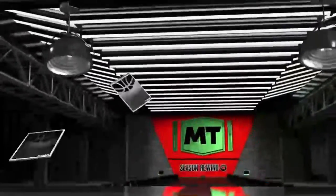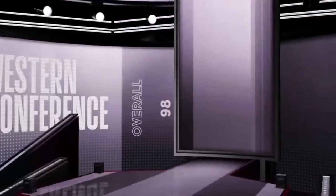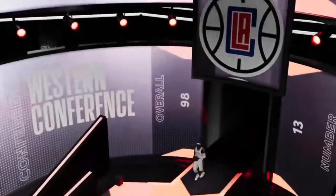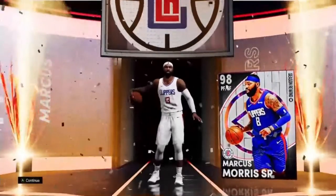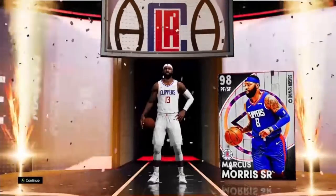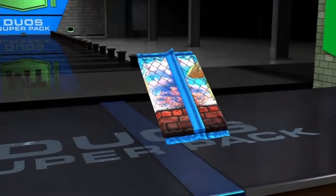Finally we get a Galaxy Opal — I also get Vucevic! Our first opal of the video: Western Conference, 98 overall, number 13 Clippers — that's Marcus Morris. I don't think he goes for much but we'll see. Weird that his card shows number 13 but the art shows number eight.